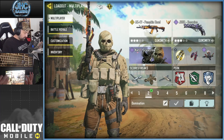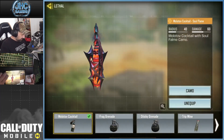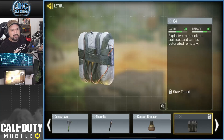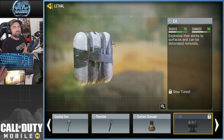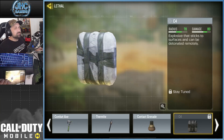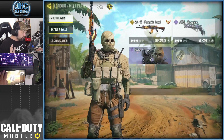What can you find right now? The C4 is now a lethal equipment — it's already there. It's a grindable event explosive that sticks to surfaces and can be detonated remotely. You may have used it in previous Call of Duty titles; it's not new.